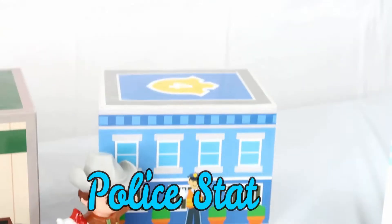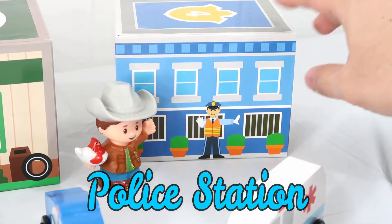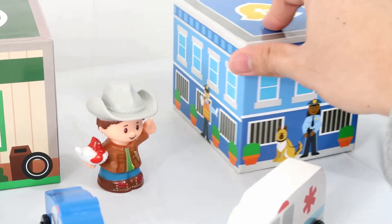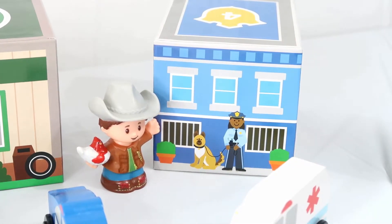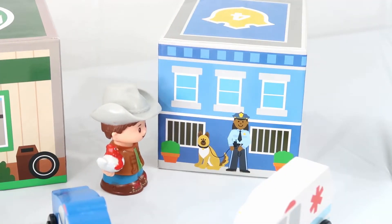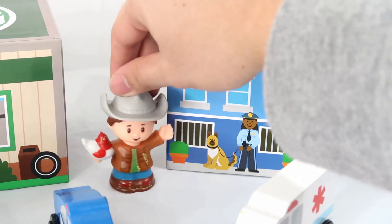Here's a police station, and here's a police officer — it looks so cool! This is another police officer, and this is our police dog. Hello guys, how are you doing? Thank you for keeping our town safe! Okay guys, let's move on to the next place.